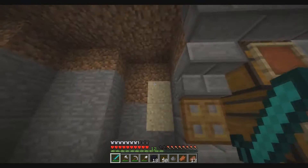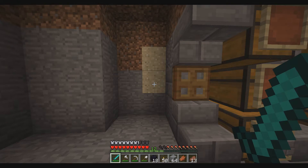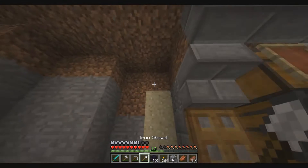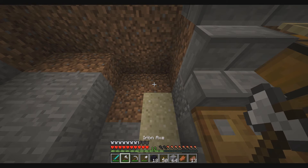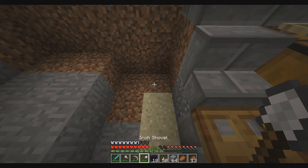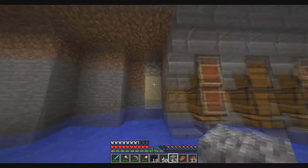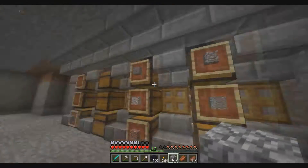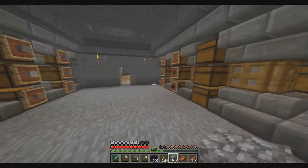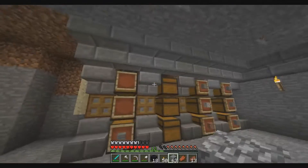Right behind this wall is water. If I take out cobblestone — see, at positions four and seven — there's water. That happened to me the entire time making this wall, so if I were doing this again I would have just built it farther in, because that was a huge pain. I also added in these skylights.